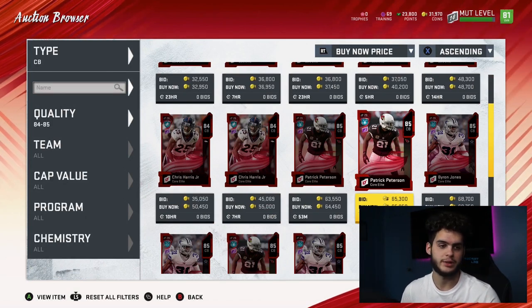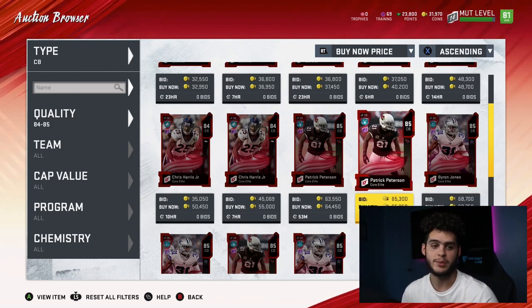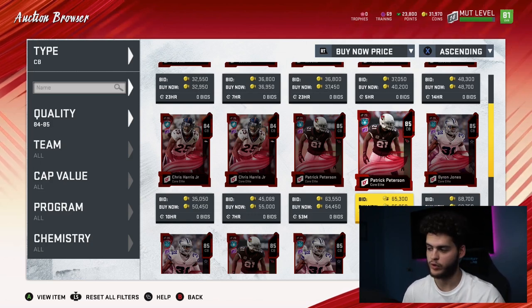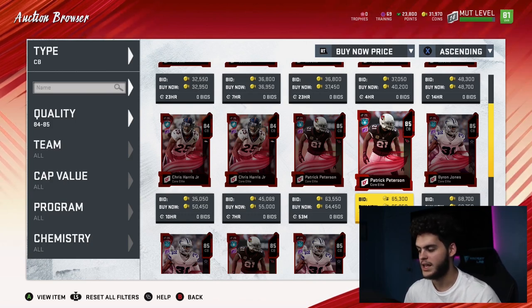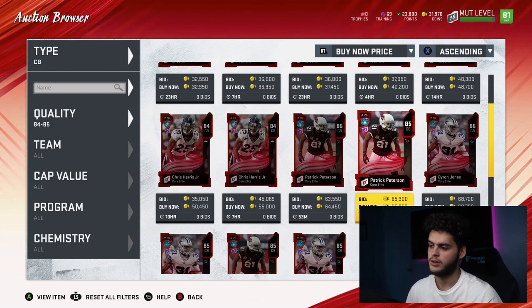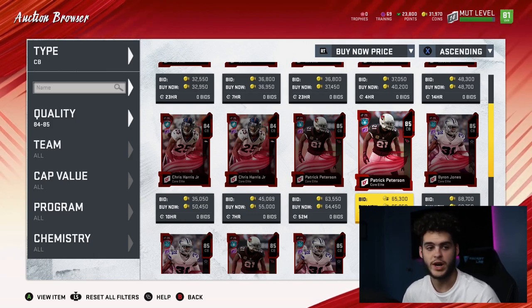The third corner — coming in around number eight or whatever — is Marshon Lattimore, the ultimate team trainer card. That guy is a beast. He's like 87 speed. So if it was between these three guys — Byron Jones, Pat Pete, or Marshon Lattimore — for what you need right now, I'd go Lattimore first, then Byron Jones, then Pat Peterson. The point is he's like 87 speed — that guy is the best corner in the game right now. You need him if you can get him. Go knock out those ultimate team trainers and get that Marshon Lattimore.